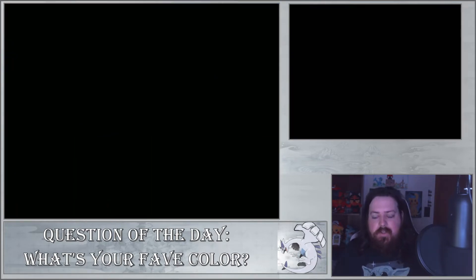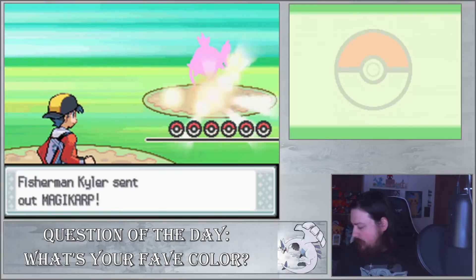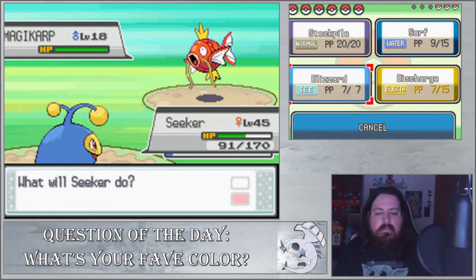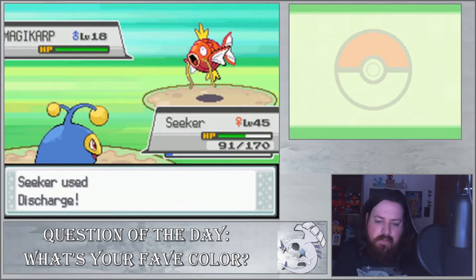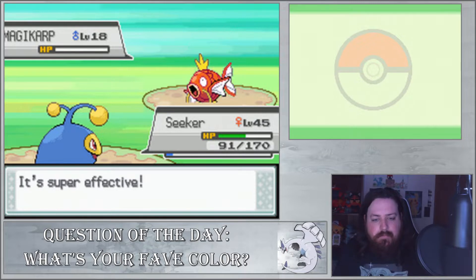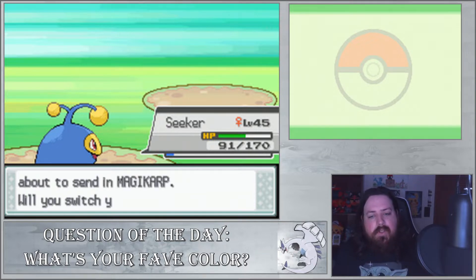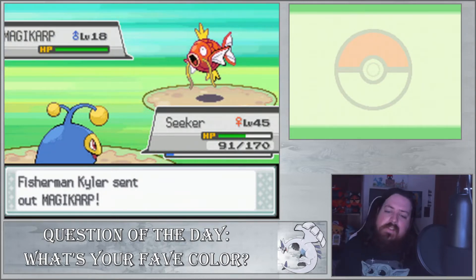There's a lot of fishermen on this little bridge route. Here's Fisherman Kyler. I'll go ahead and ask the question of the day: what's your favorite color? I haven't asked many questions that aren't related to Pokemon, so this is going to be the first one in a few. I like the color blue, I also like green, and I love red. Those are probably my top three favorite colors.